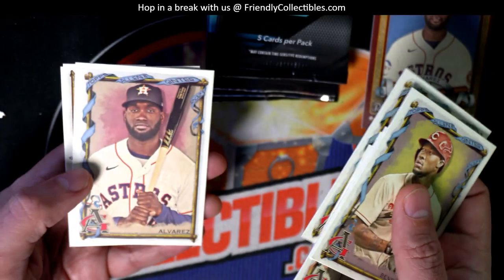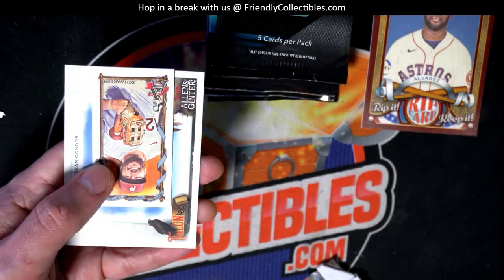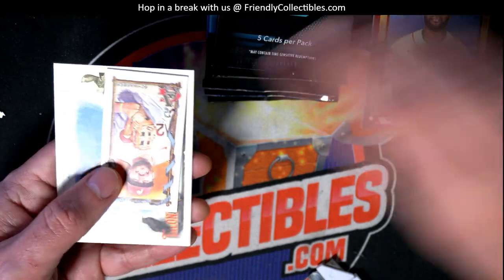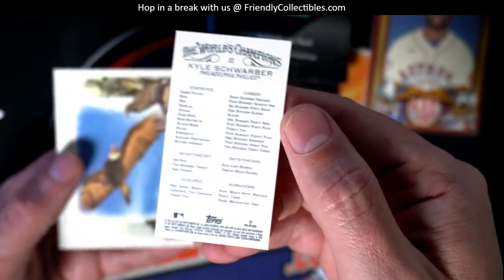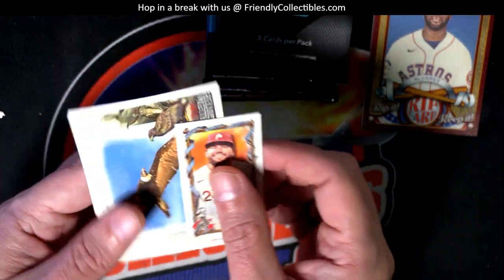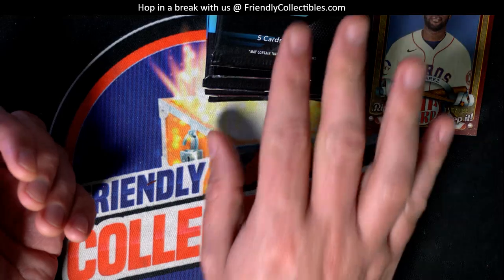Nice Raphael Nadal. There's a regular Alvarez. Is that a short print? Nope. Kyle Shorby. Good things coming out here in Allen Ginter. Congratulations.